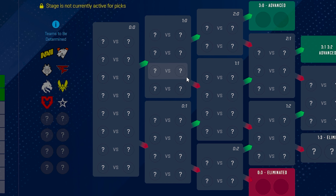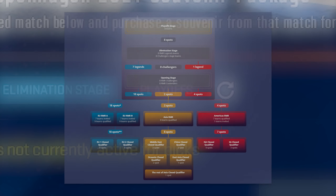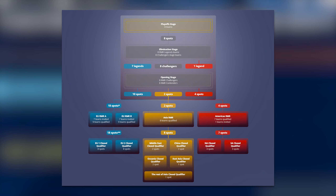Once the elimination stage becomes active, you're going to be predicting who's going to go 3-0, 3-1, 3-2, and 0-3, and as those games get underway you'll see all of these start to fill up. After that it's followed by the playoffs — they don't even have the layout completely finished yet, which is also part of the reason it's probably locked. This set of pick'ems, once it does open, is specifically for the quarterfinals, semifinals, and grand final, where you're basically picking who's going to make it all the way to the end.